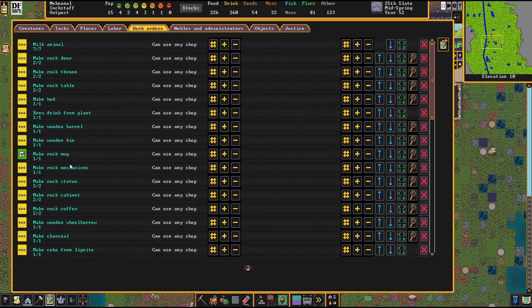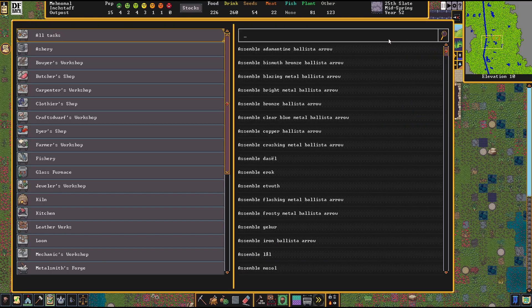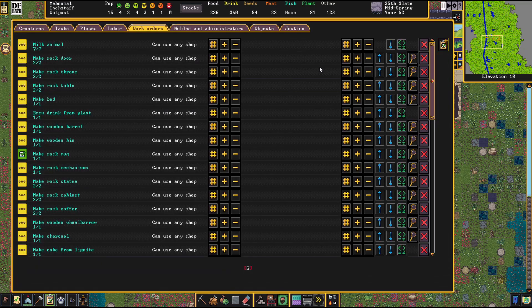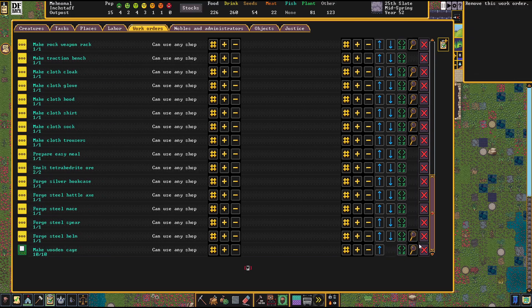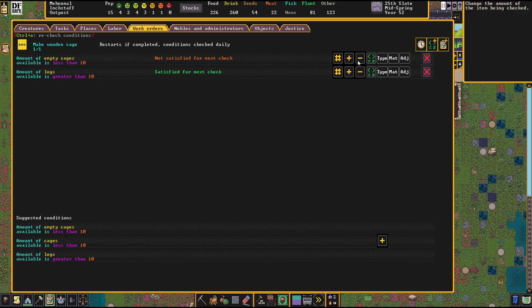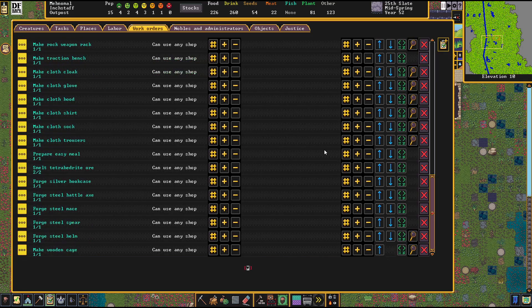Am I building mechanisms? Yes. Am I building cages? I'm not - seems like a good reminder to make some cages. I hate that caskets pop up when you type 'cage' because we're not gonna need them, we're fine. All right - wooden cage, empty, and logs. Let's go with less than 20, and logs 15.